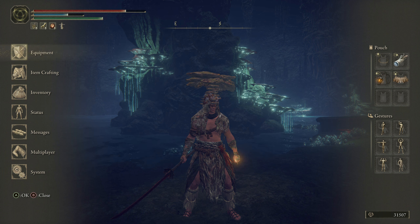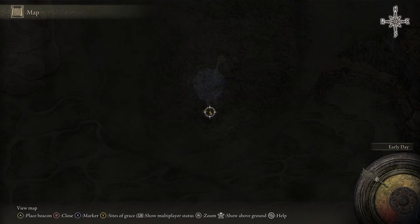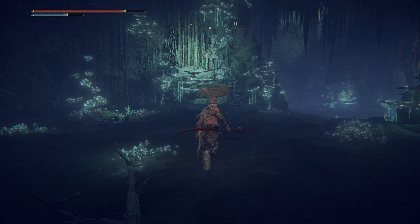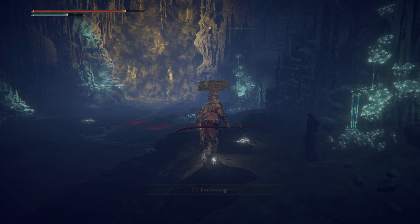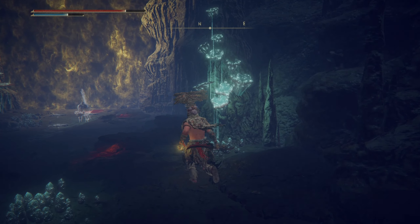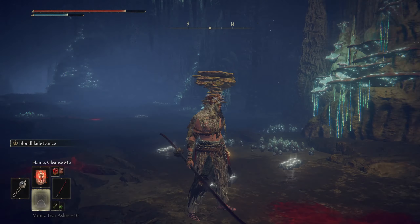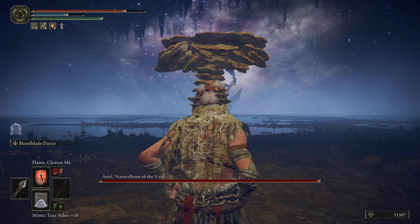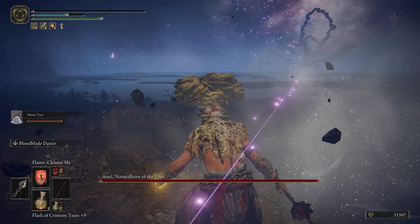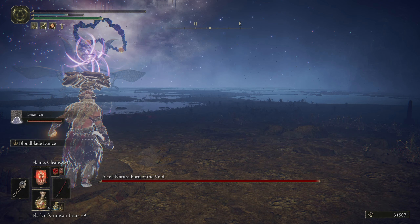I'm gonna be right back. This is mostly a boss - look, this is straight up an arena. What's with the blood signs outside the boss room? I have no flask life. I'm not even fully healed - I have to prepare myself better. I'm guessing the game won't give me a grace here because it really likes pissing me off. What the hell am I fighting? Oh my god, I need a shield! Astel, Natural Born of the Void - thank god for the stake of Marika.